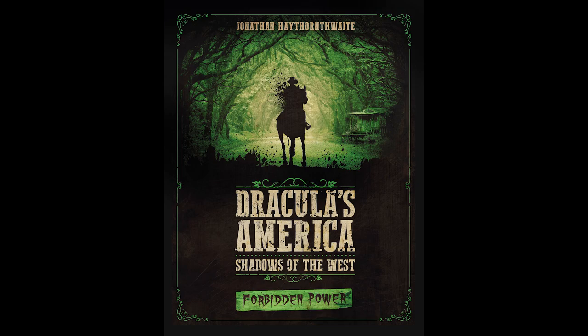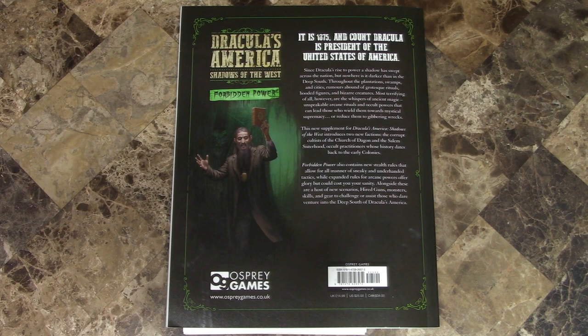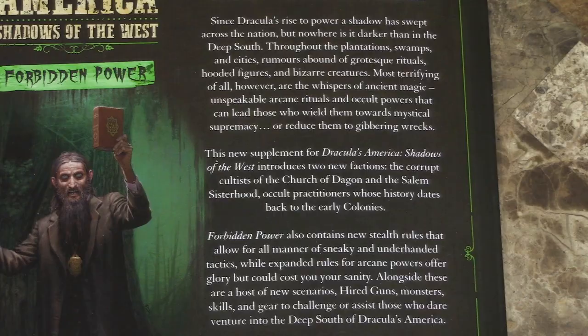Here's a new supplement for Dracula's America called Forbidden Power, written by Jonathan Haythornthwaite. It is published by Osprey Games, soft bound, 88 pages. Here's the back of the book, which will give you a synopsis of what's in this book.